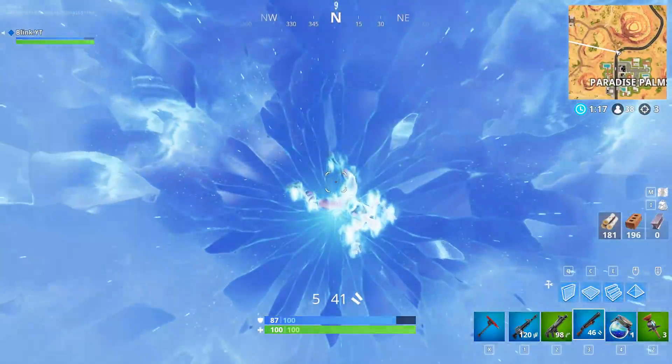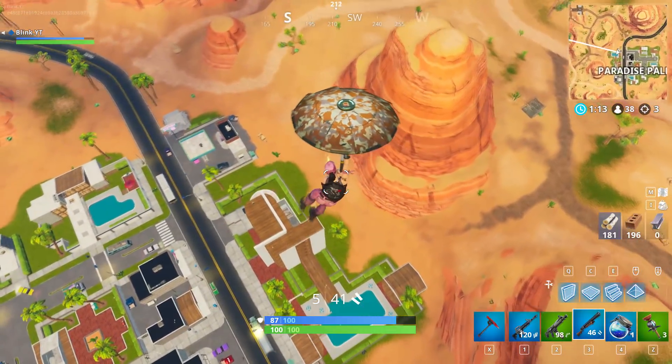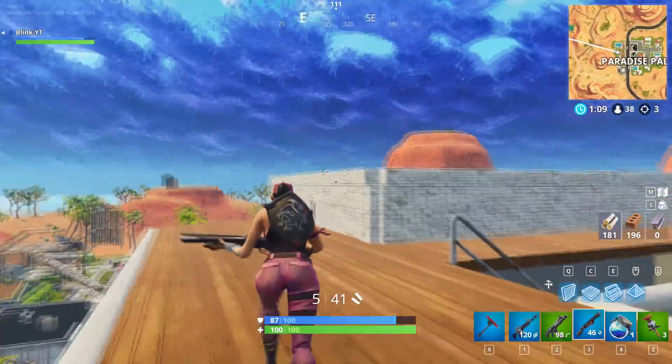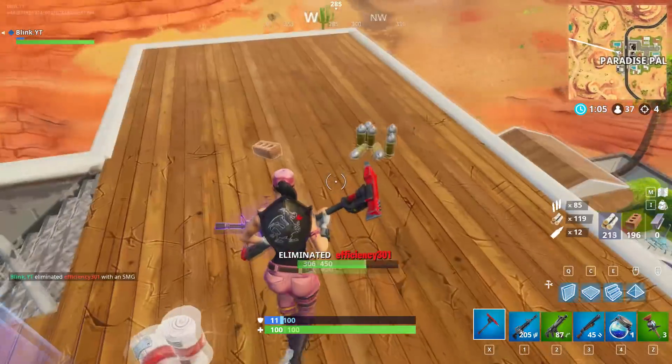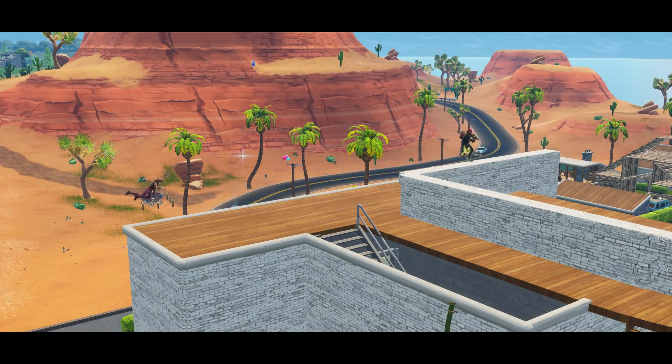The first thing we'll be talking about is rifts, and I want to talk about the best ways of catching your opponents out by surprise. You don't need to pull your glider out while using a rift. Depending on how low you are, it'll either pull itself or you might slam down to the ground. The best way of catching players out when they're up on mountains or high building tops is to not pull at all.